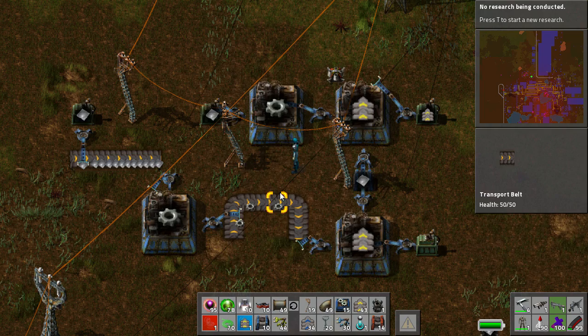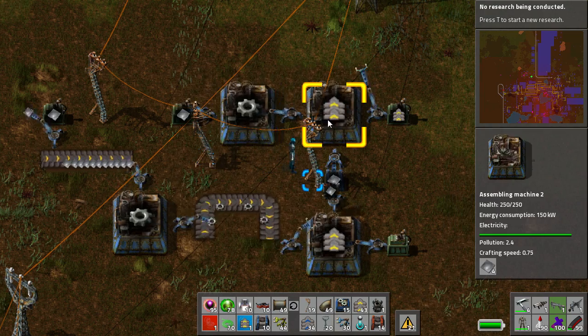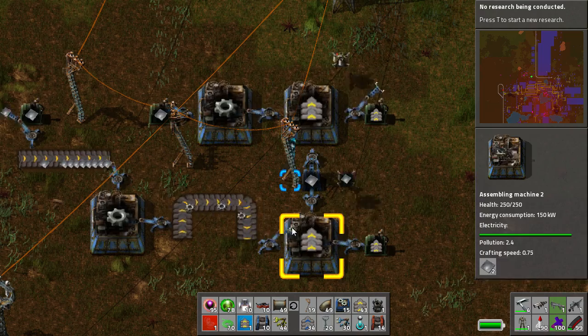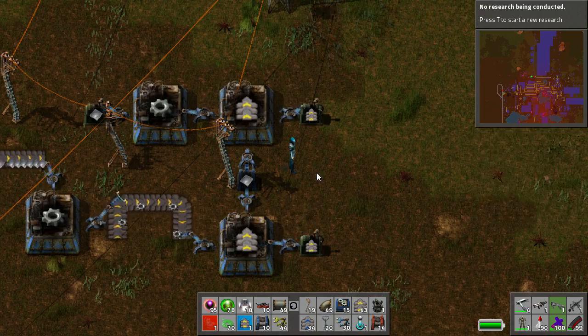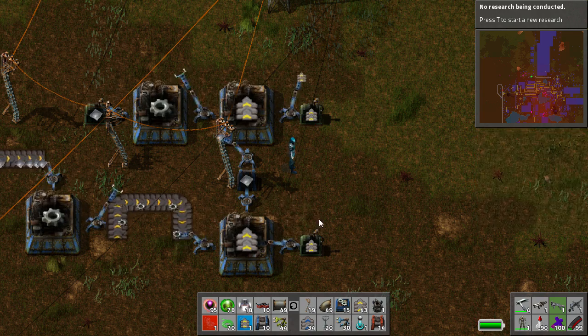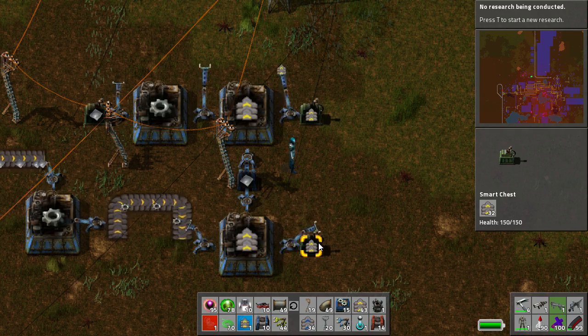Now, you'll notice that firstly, the chain is shorter between these two things, so that is very, very good. Straight away - that's at 34, this is at 30.